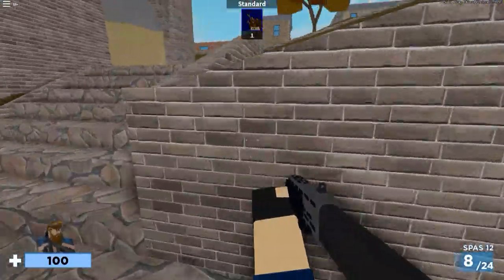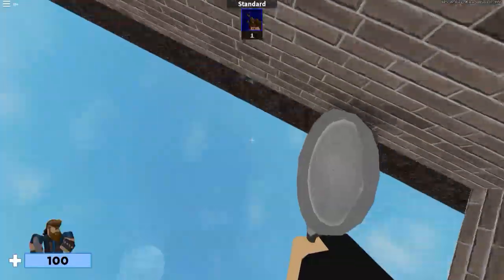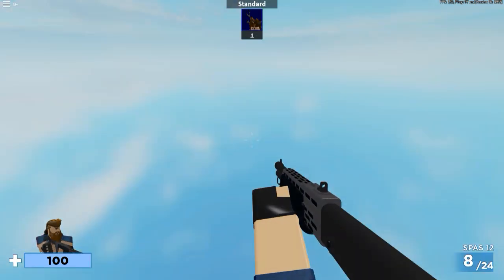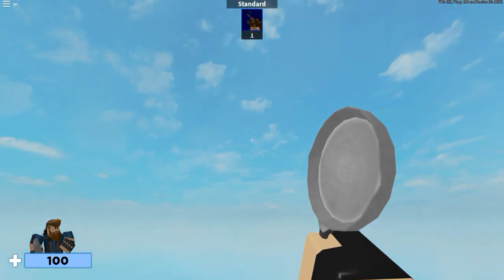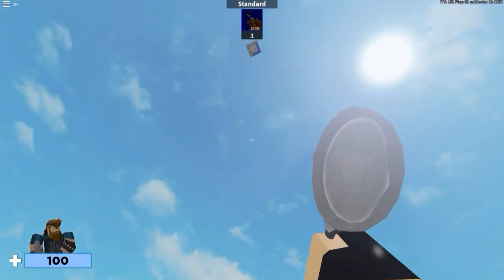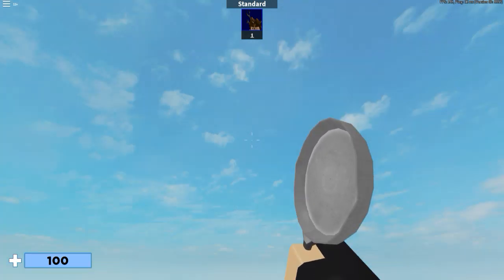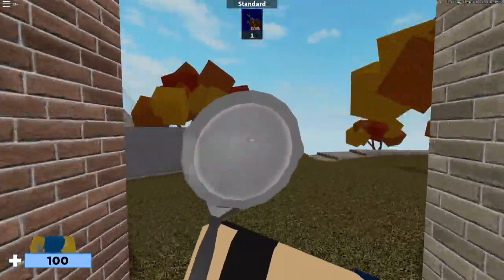Depending on the gun you have, you can glitch into stuff — this glitch is just crazy. Here's the main thing I want to show you. I fell — there's an invisible barrier there I never noticed. But if you fall and go out of Roblox's render distance, your game will freeze and then you will respawn headless. My game froze, the view thing at the bottom left went away, and then I respawned with the headless look.